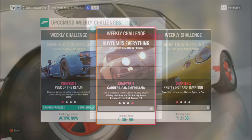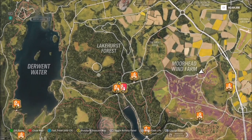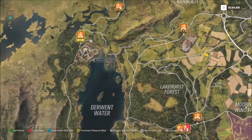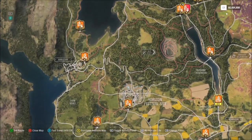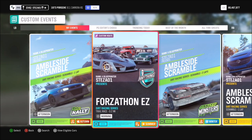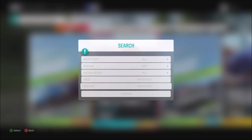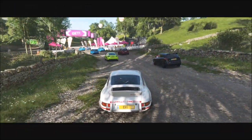The final challenge wants you to win four dirt racing series events. Filter your map to show the dirt races — you can do circuit or sprint races, it doesn't matter. I recommend coming over to the Ambleside Scramble as it's a short track, and I've created another route for you called 'Forzathon Easy.' Just type in my gamer tag and you'll find it.